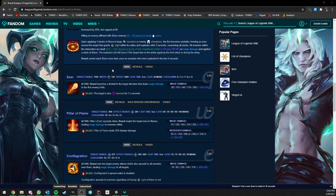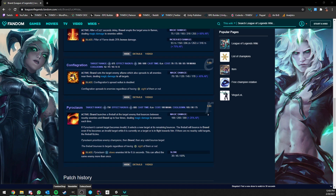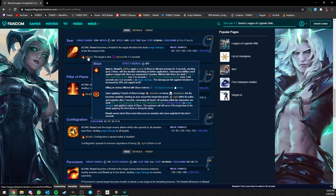Let's go over Brand really quickly for those who are not familiar with him. The reason I picked him is because he has a lot of nice interactions between his own abilities and mechanics. Each of his abilities, including the ultimate, has a special action or effect triggered when the target already has the Blaze effect on it.